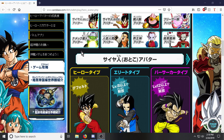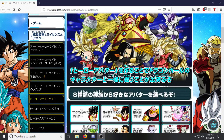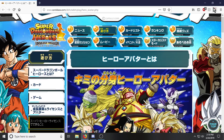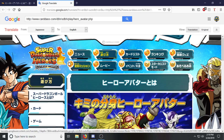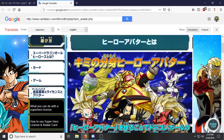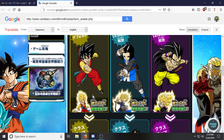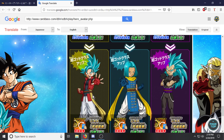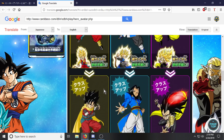Hey everybody, it's Tech here. Today we're back on the Super Dragon Ball Heroes World Mission website. I'm going to link that down below for you guys so you can take a look at it. I've got a little bit of stuff using the Google Translator plugin here for Firefox. It's not translating everything because most of these are just pictures, so it wouldn't translate compared to just the raw text on the site.